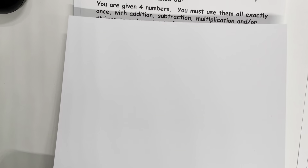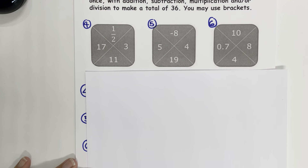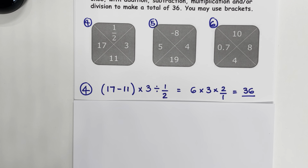Let's move on to part 5 — same sorts of questions, a little bit more challenging. Question 4: we have 6 multiplied by 3, that gives us 18. 18 divided by one half is the same as 18 multiplied by 2, and that gives us 36.